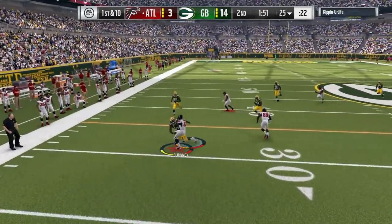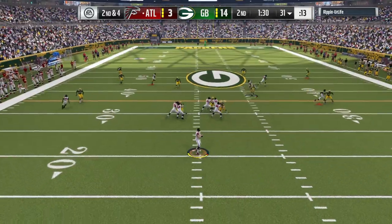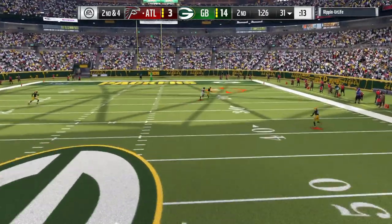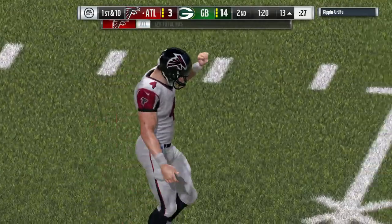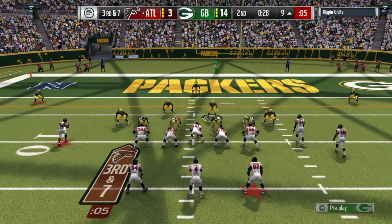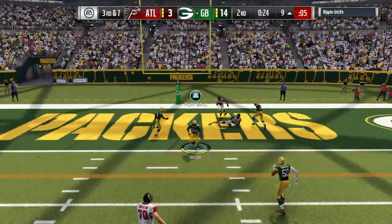Play action — watch those over-the-top routes. Jadeveon Clowney with a nice tackle. Come on defense, watch that side — he has nothing open. We are playing some lockdown defense, one-on-one coverage. But Antonio Brown comes down with it. Damn. Let's hold him to three going into halftime. We get the ball — if I can come out with a big lead, that'll be great. Sean Taylor lurking.